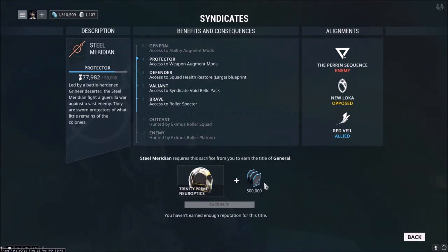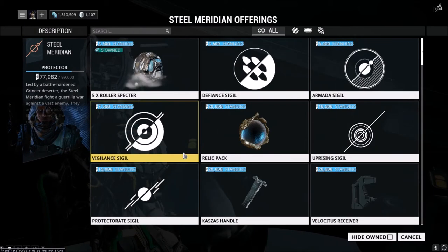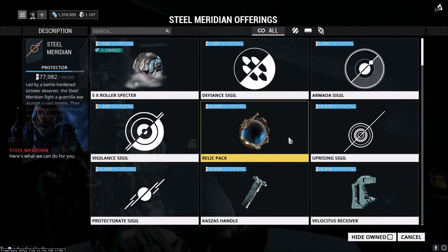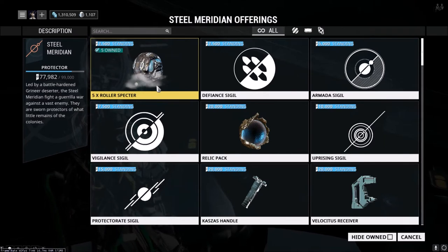That's just part of it — one of the slightly negative drawbacks to being in a syndicate is you're going to have to grind a lot at higher levels, where you need some pretty rare parts to advance to that final level. However, the benefits to being in the syndicate mostly outweigh the work you have to put into it. Every time you get a syndicate level, you will actually be offered one item for free.